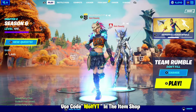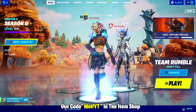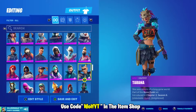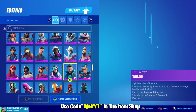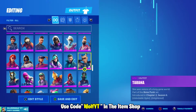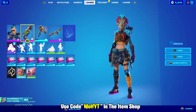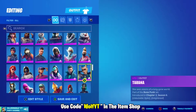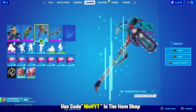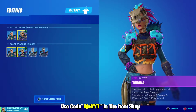Hi guys, welcome back to the channel. Today we are playing some more Fortnite and we are playing with the new Indigo version of Tirana, which we unlocked not too long ago — I think yesterday, though I can't be certain. She's got a new style; new styles for everything now. We've got new styles for a bat bling, new styles for a pickaxe and a glider. It looks very very cool. Let me show you guys the styles real quick.